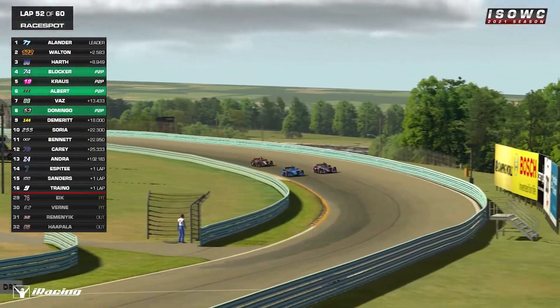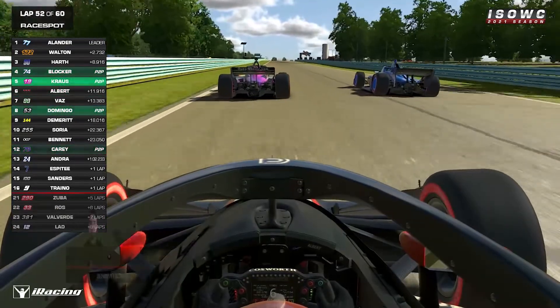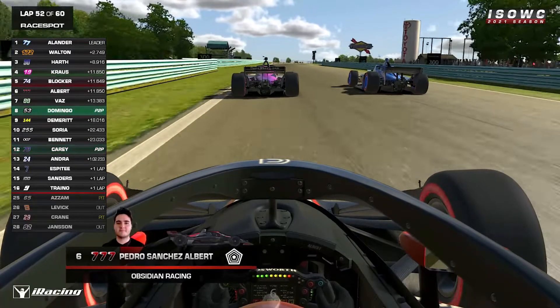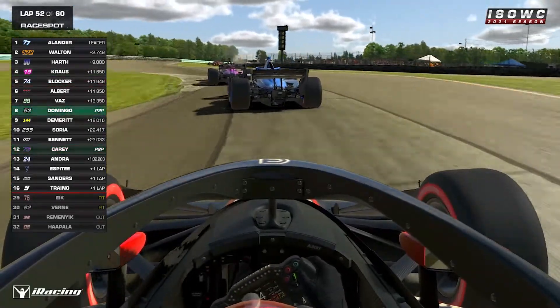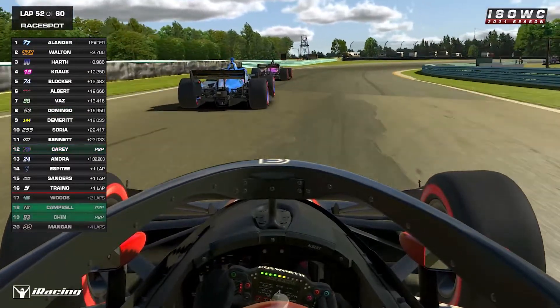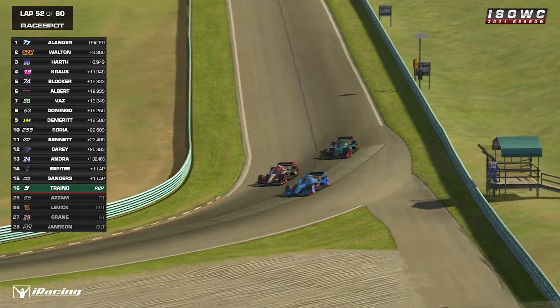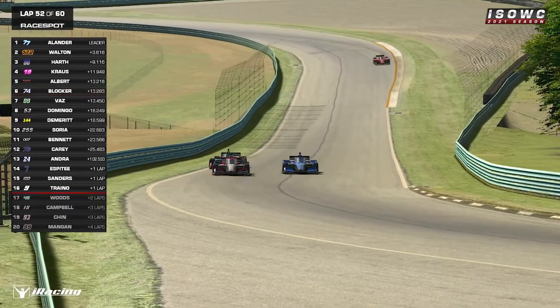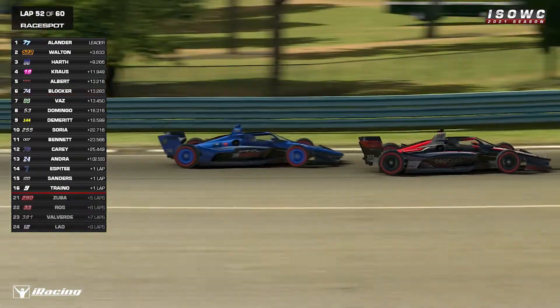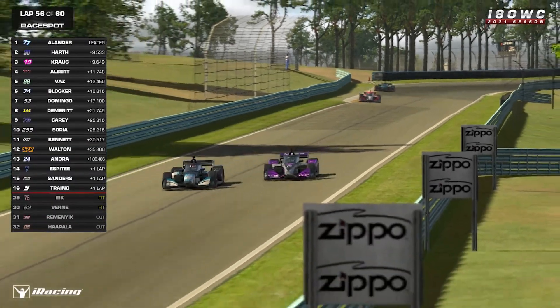Phil Kraus, Adam Blocker, and Albert are all on the push-to-pass as we exit the essence section towards the inner loop. I don't think this is going to work out for Kraus. Our tower is lit up like a Christmas tree — there's a pop of smoke in front; that's Javi Ross, who's parked in the grass. The young American goes around the outside of Adam Blocker; Blocker now has to look backwards as Albert also tries to fight his way through. Yao Vaz is really, really close. It was looking great for Adam Blocker about five laps ago — now not so much — dropped another position.